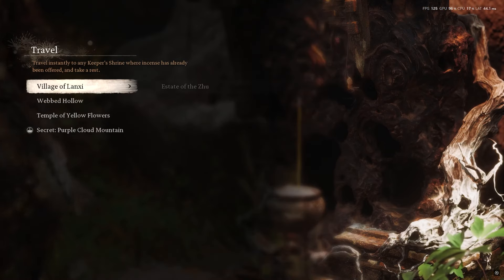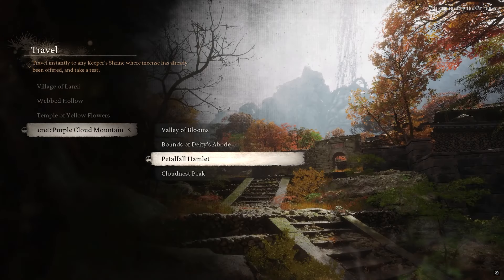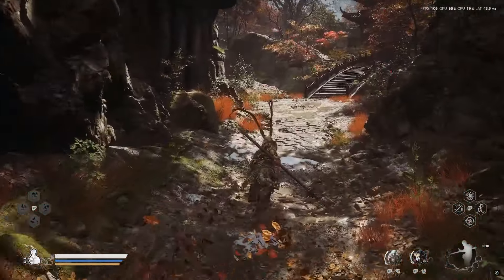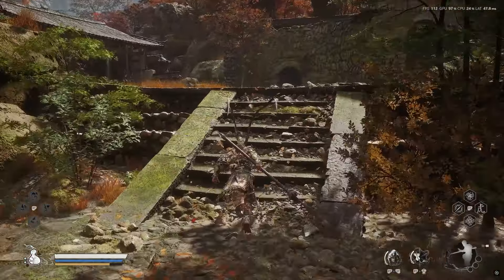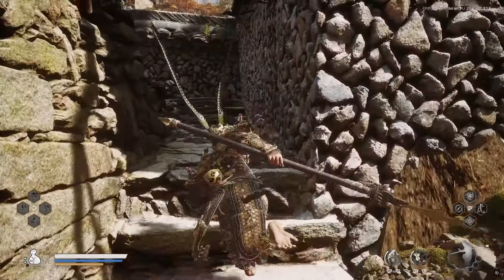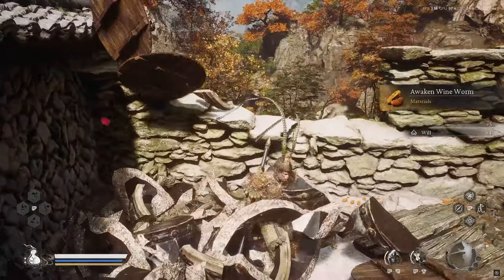The next wineworm can be found in the Webbed Hollow. You need to unlock the secret Purple Cloud Mountain area — I'll have a video linked in the description below. Once you get to the Cloud Mountain, you need to get to the Petalfall Hamlet shrine. Follow my lead, and once you get up to these barrels you should see the green barrel for the awakened wineworm.